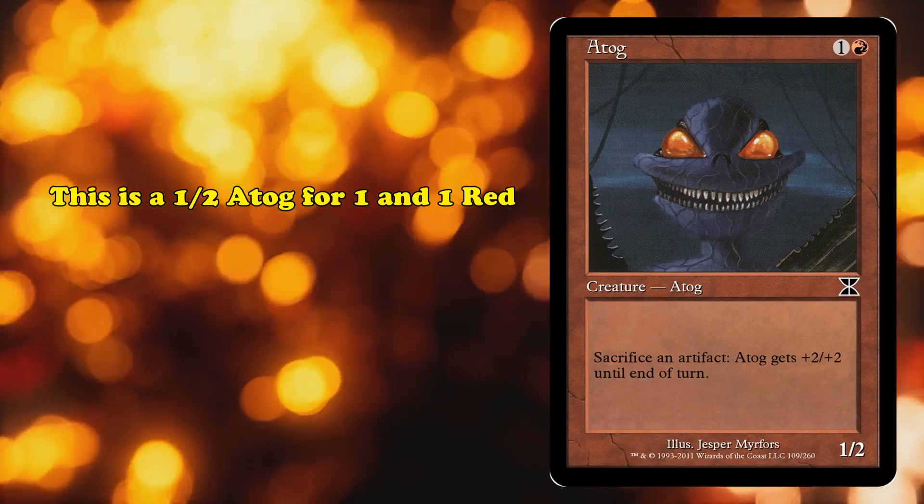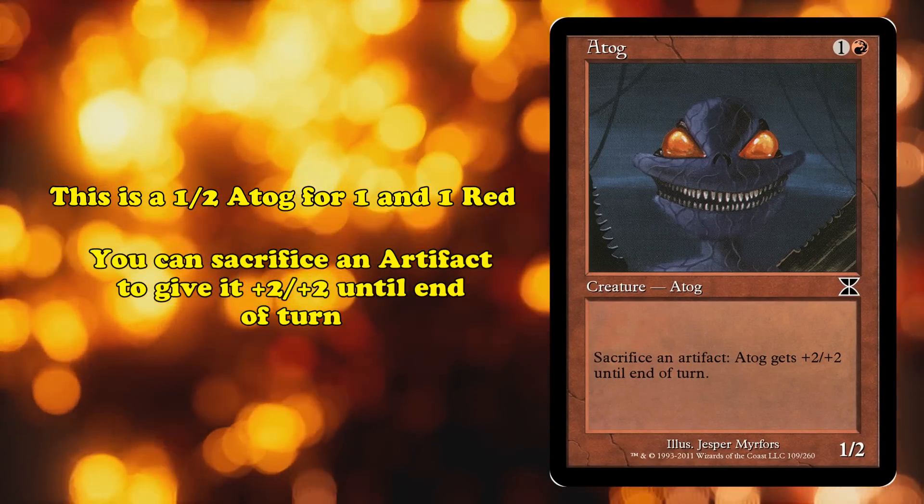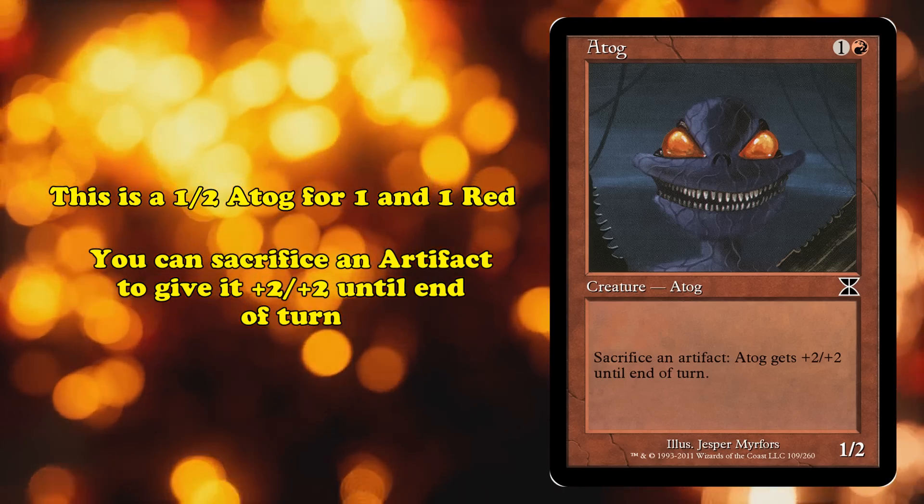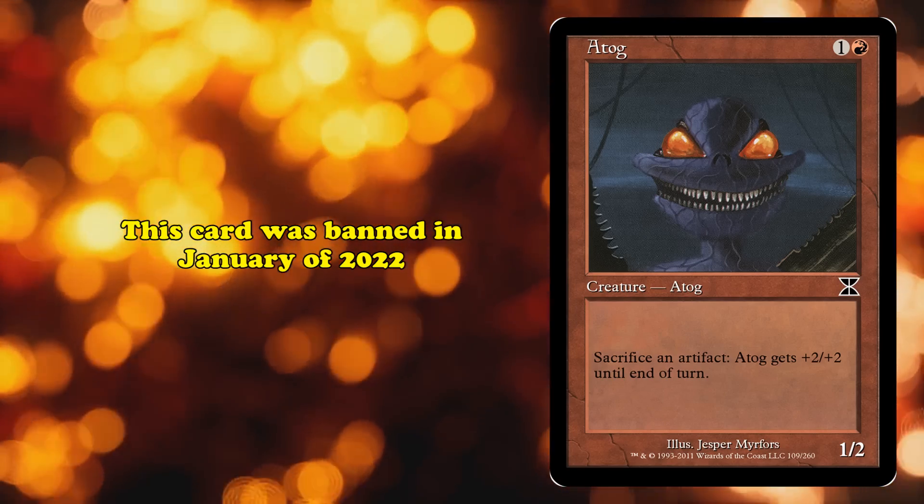The next Affinity ban came the next year with Atog. It costs 1 generic and 1 red mana, and has 1 power and 2 toughness. Atog's ability allows you to sacrifice an artifact to give Atog +2 power and toughness until end of turn. It was banned from Pauper in January of 2022.